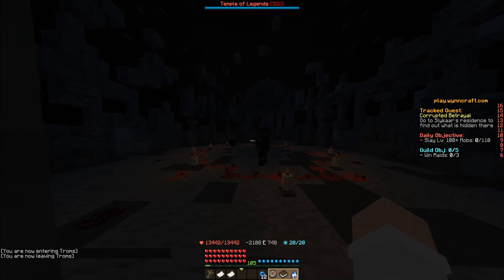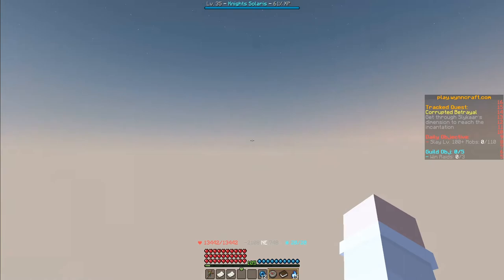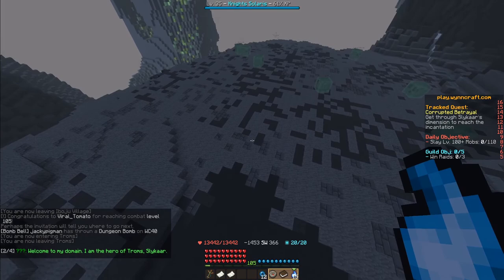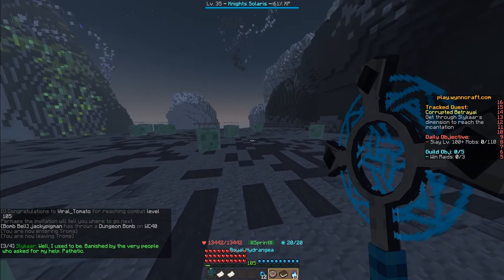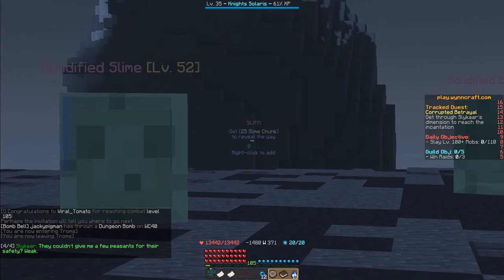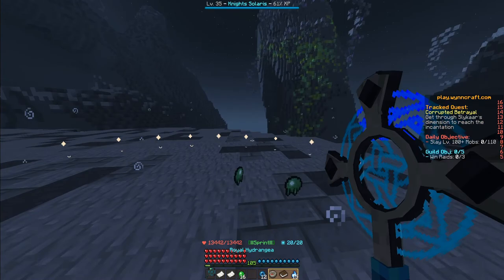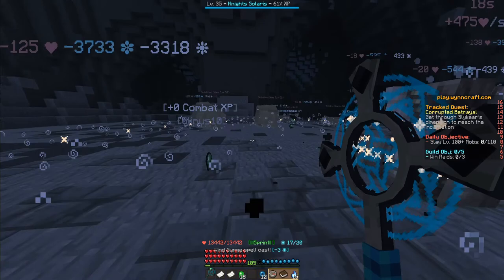Here we are. The villain says: Welcome to my domain. I am the hero of Troms — well, I used to be, banished by the very people who asked for my help. They could not give me a few peasants for their safety. Weak. We need to collect 25 slime chunks, so let's get that. We basically just kill these slimes and they drop them.